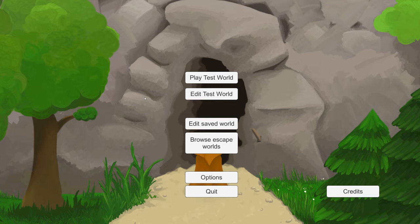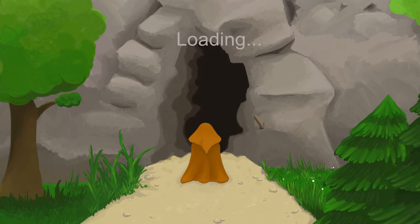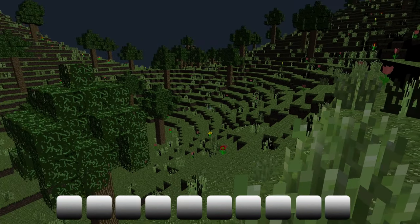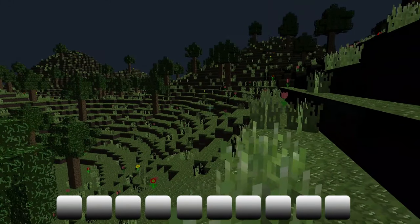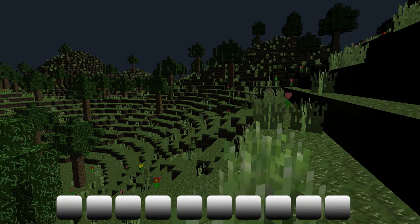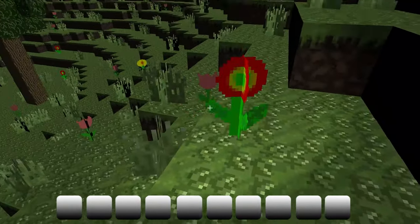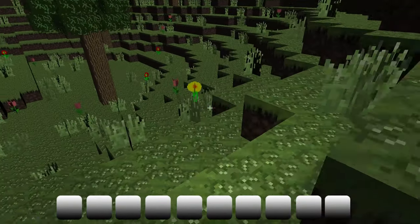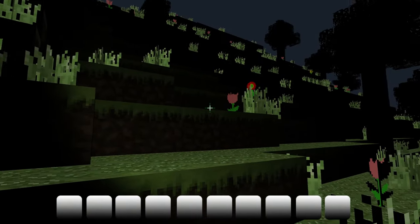I also included some terrain generation features like grass and flowers — I'll show you that in the test map. It looks a bit more alive. My daughter of seven created one flower and my son created the yellow flower, so that's a nice feature I think.